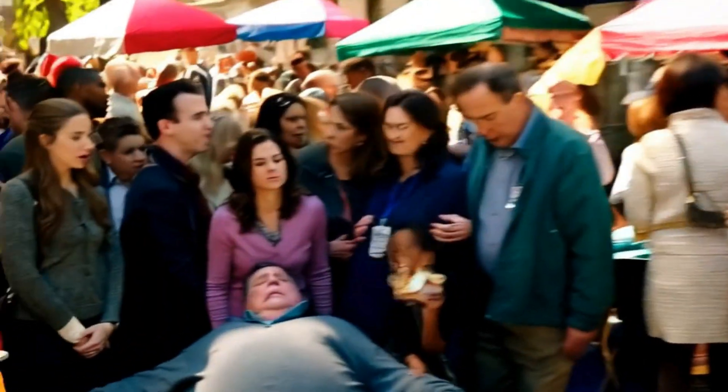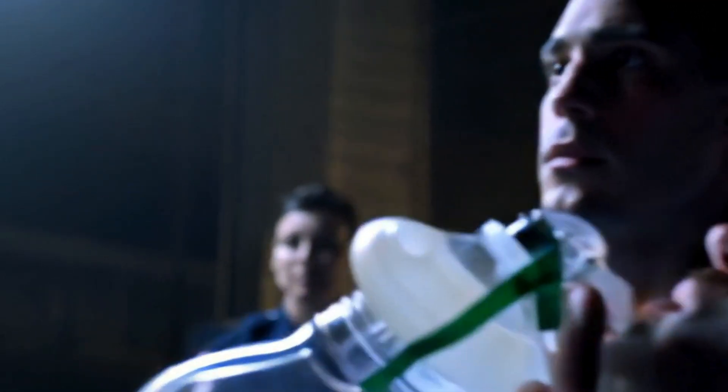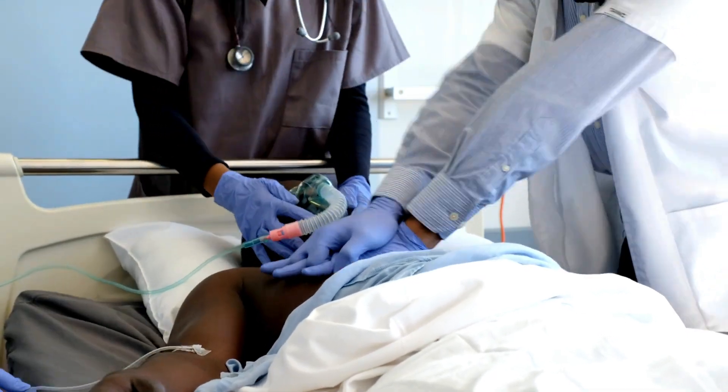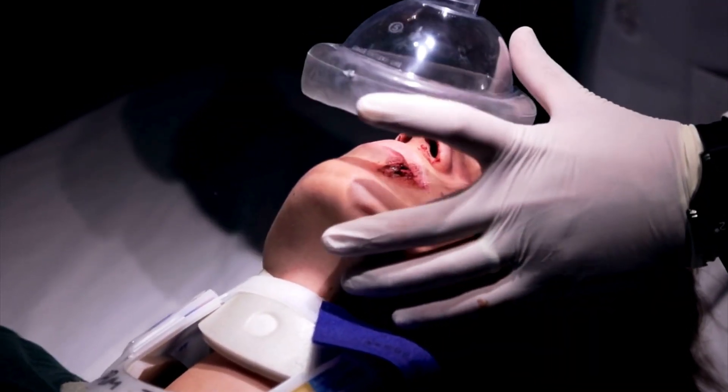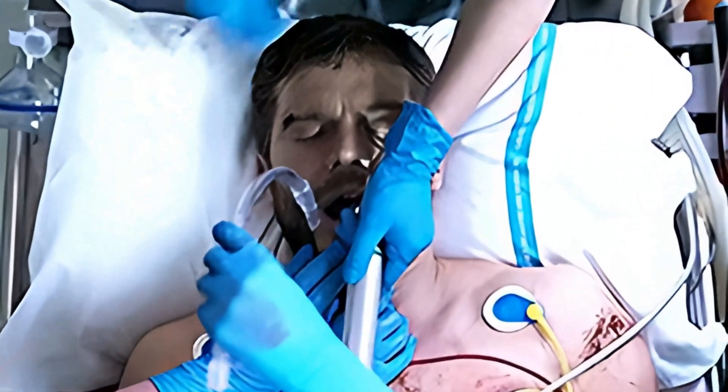In this first simulation, you'll walk through the entire progression — minor distress, agonal breathing, full code. You'll hit key moments where we stop and ask: what would you do now? Not later, not in theory. Now. This is how we train — one decision at a time — until your reflexes are built and your fear is gone. Let's begin.